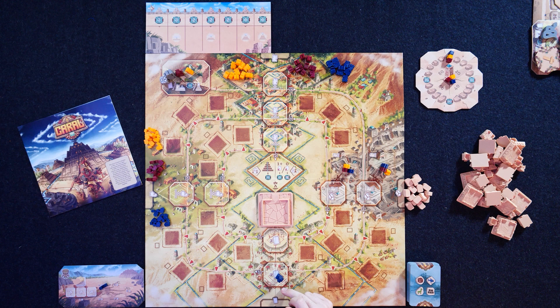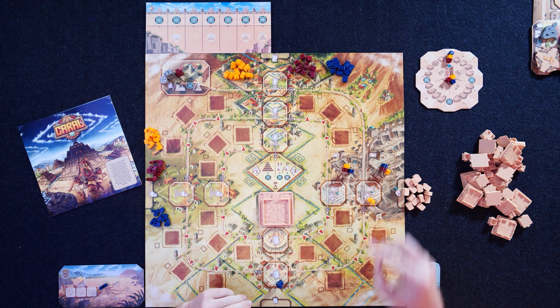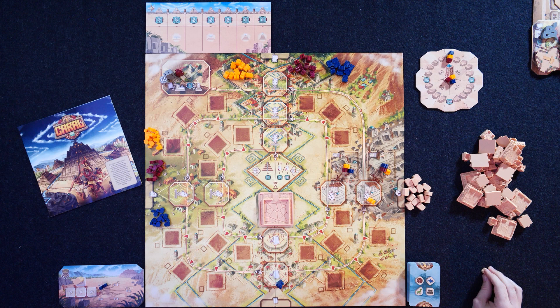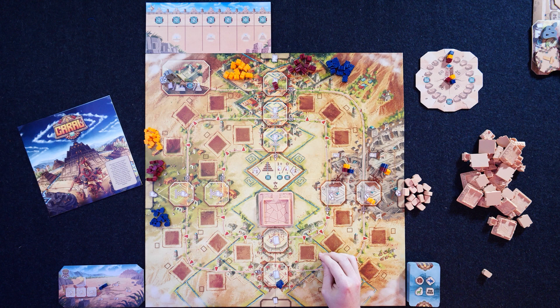You're going to move around these action spaces that spiral inwards towards the great pyramid, where we'll have a ceremony once somebody gets there. I'm going to go here and draw two cards because I went to the card space action. They'll perhaps go ahead and add one stone per person to their cart. The red person is going to go one space and add a person somewhere on the board, locking in their own potential building site where you can build pyramids.